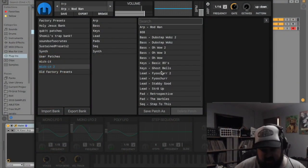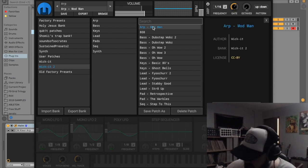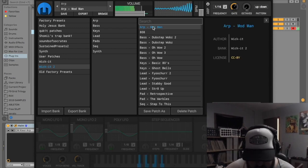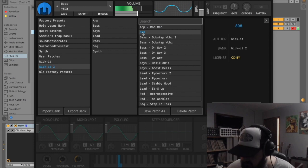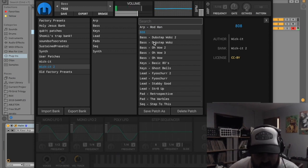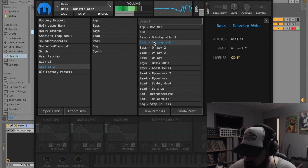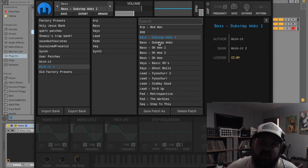I'm going to put a link to the preset bank in the description so you can grab these. Here's a little ARP. 808. We've got some Dubstep Wobbs and of course we've got Dubstep Wobbs Part 2 — the sequel.